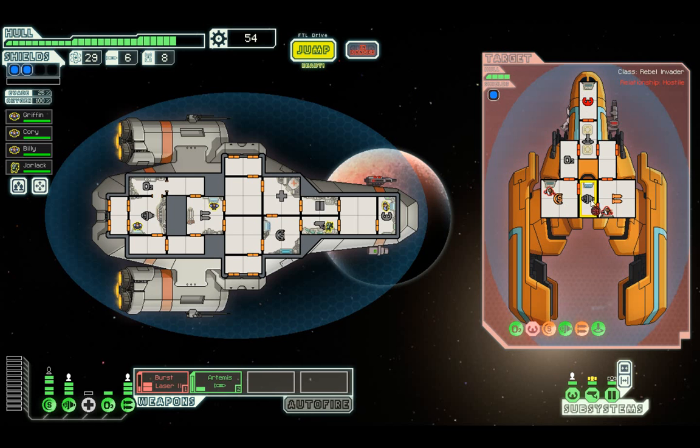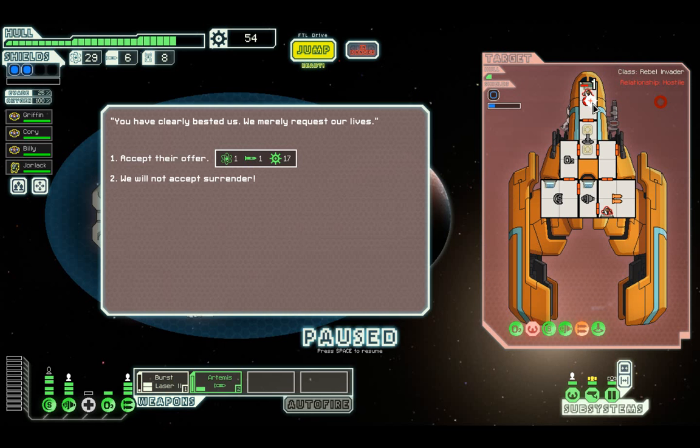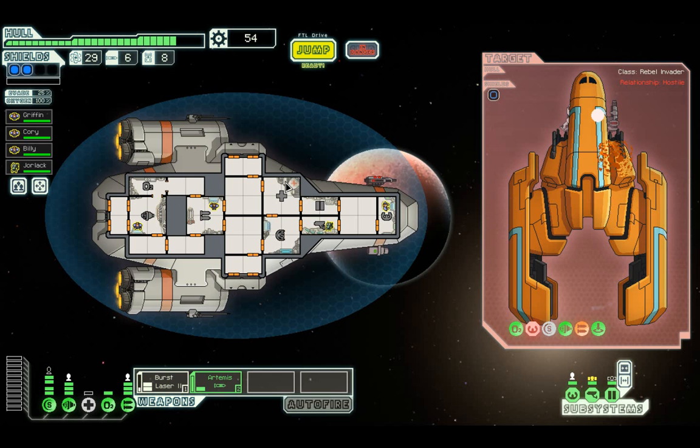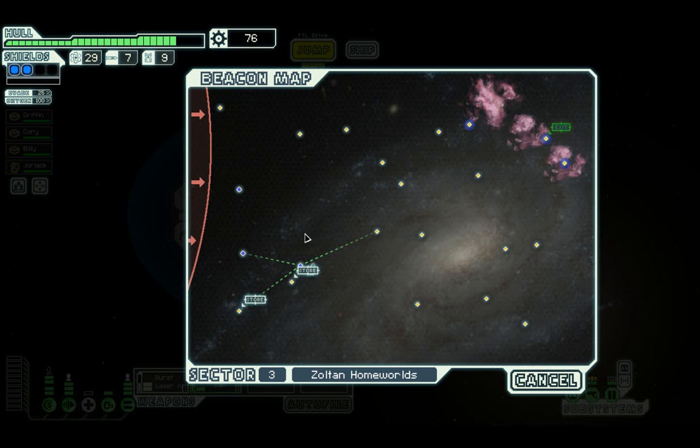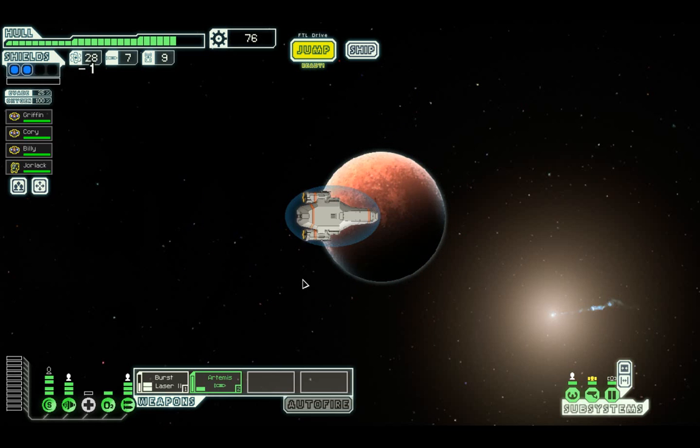We've hit the shields but we missed one time - they fixed that, that's why. I suppose when I'm up against a flak gun it seems to make sense to use missiles. We've hit their drive system which means while it's not fixed they're not going to be able to cause any mischief. They are surrendering - it's a terrible surrender, 1 missile and 17 scrap. We've got 22 anyway. So why don't you just give us that in the first place? We've got 76 scrap total now.